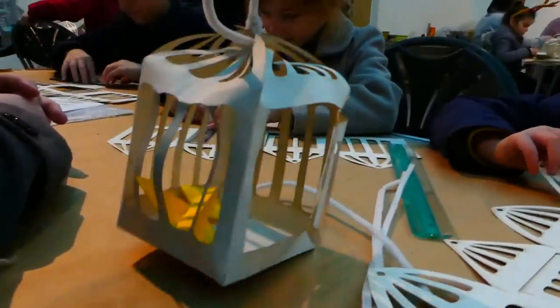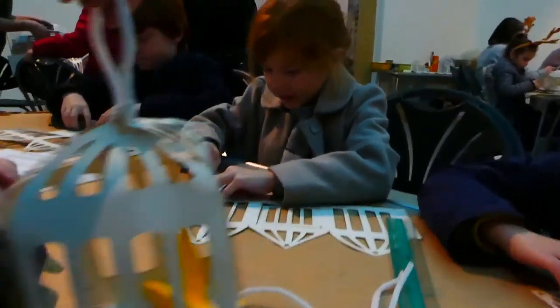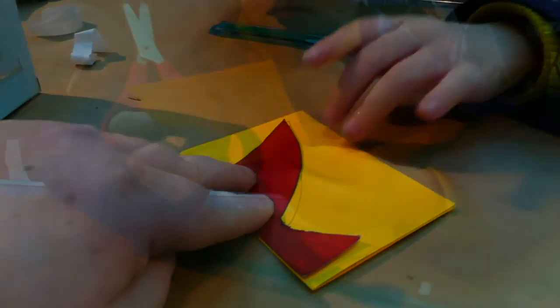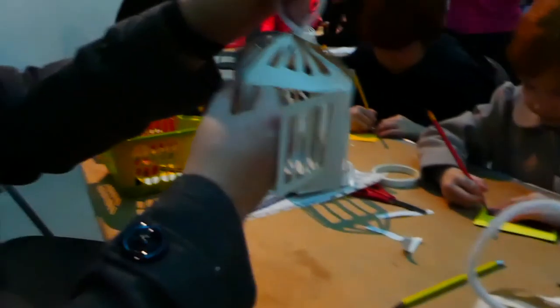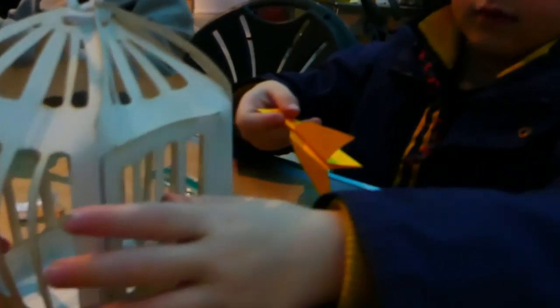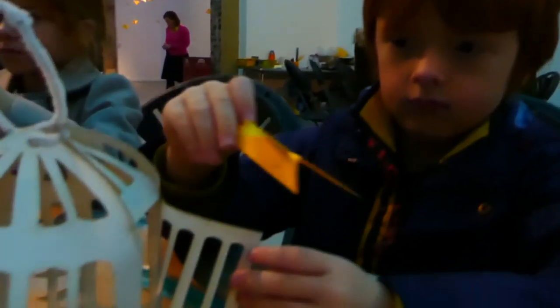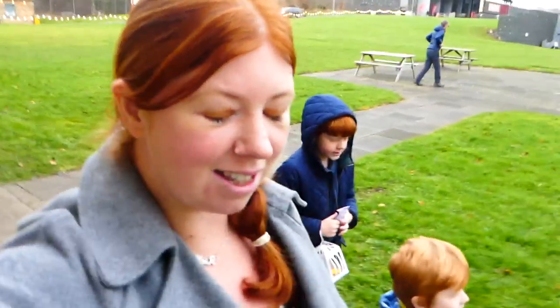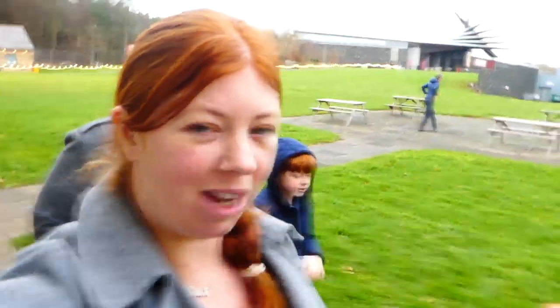We're just at Woodhorn and we are making some canary cages for their Frost of Forgetfulness trail. Your template is different. Is that how you do it? Super daddy, well done. What do you need doing Harry? So now Jack's made his canary - let's see Jack. There's his canary and that's got to go inside his cage that he's made to keep it safe.